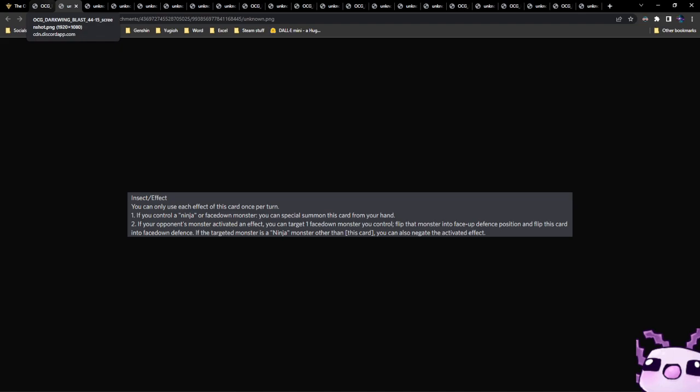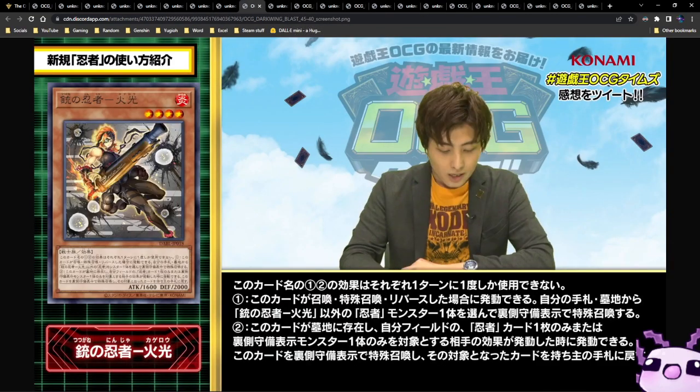You can only use each effect of this card's name once per turn. If you control a ninja monster or a face-down monster, you can special summon this card from your hand. If your opponent's monster activates an effect, you can target one face-down monster you control, flip that monster into face-up defense position, and flip this card into face-down defense position. If the targeted monster is a ninja monster other than this card, you can negate the activated effect. This makes Green Ninja a little better, and with it being an insect you can splash it into other strategies. I cannot wait to read the rest of the ninja support.